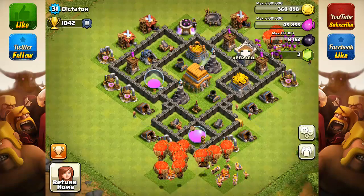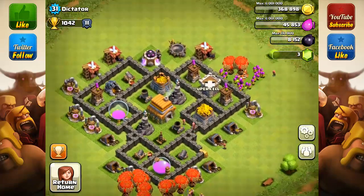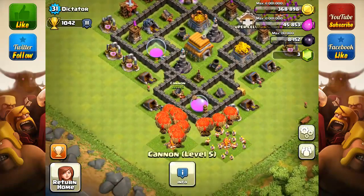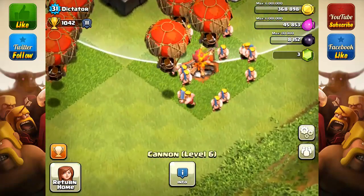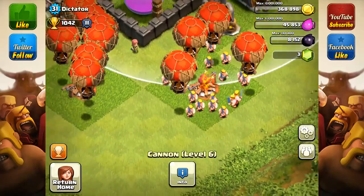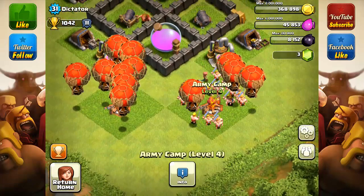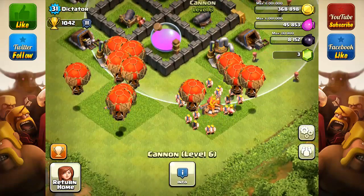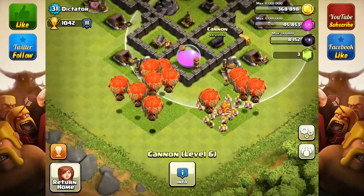That way you make sure you have a large range, small range, large range, small range alternating. Right now you have a gigantic range here but a smaller range there, and you don't really cover this area — people can get a free kill on your army camps here with archers, or even barbarians if placed correctly.